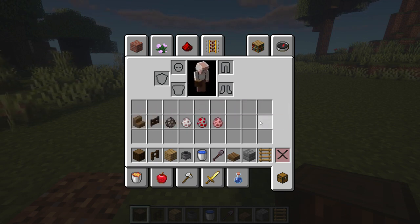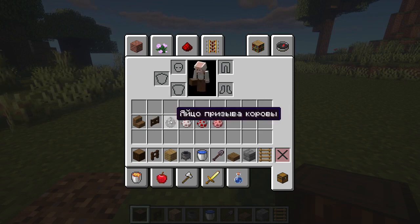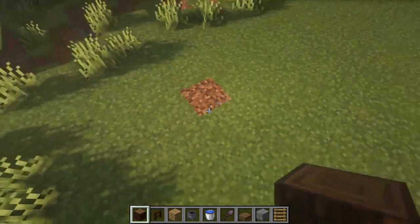Plus we will need spruce steps and a gate made of dark oak for the roof. And of course, all your animals that you will settle in your pen — I will have a cow, a sheep, a chicken, and a pig. So guys, let's get started.